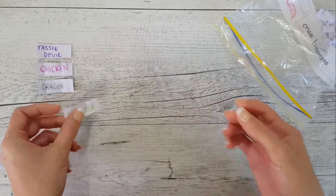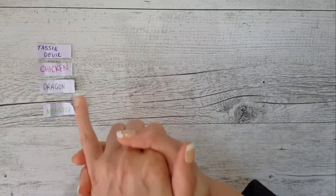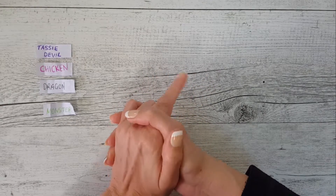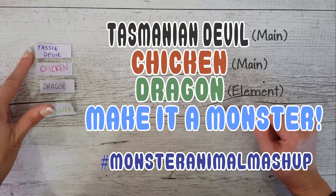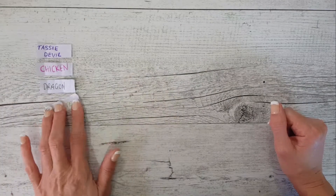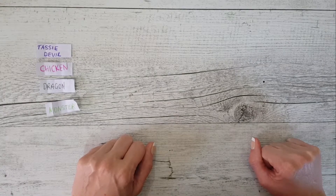I got another monster tag. So that right there - that's gonna be interesting, really interesting. This one's going to be pretty hard, I reckon. We'll have to see, because some of the ones I think are easy are not, and then some of the ones I think are gonna be hard are not. So here's the prompts: you have a Tasmanian Devil as the main animal mixed with a chicken, then there's going to be elements of a dragon in there, and you gotta make it a monster. There is a hard set of prompts for you right there. Let's get designing.